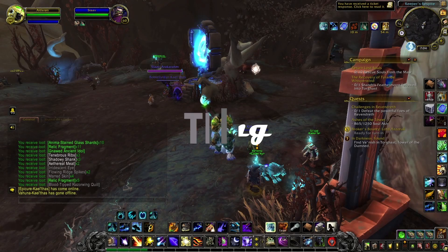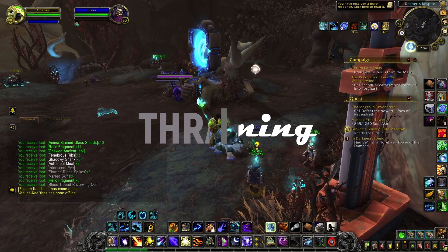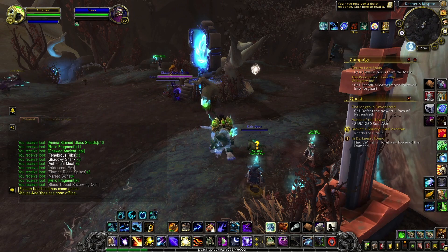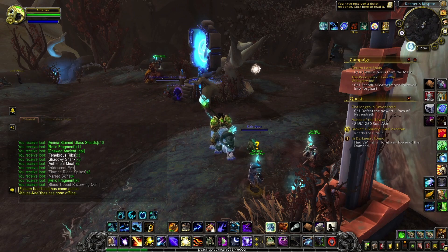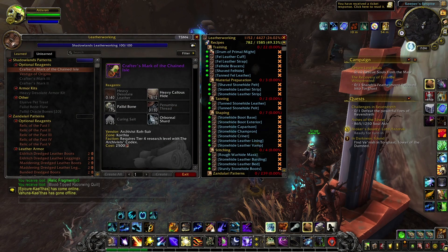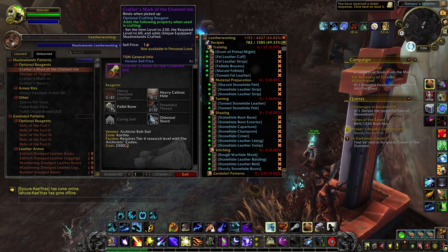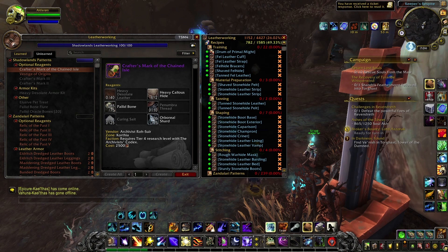Hi guys, welcome back to a new video. This video will be very short. I just want to share a quick tip on how to get your reputations with the Death Advance and the Archivist faster, because in order to craft the different items you need to upgrade legendaries to rank 5 and 6, you need to be honored with the Death Advance. And for the crafter's mark that allows you to craft 230 items, it's tier 4 with the Archivist.